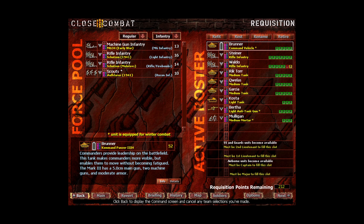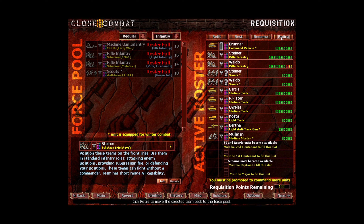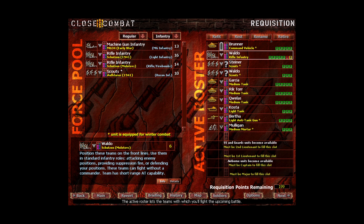We have 212 requisition points, and Waldo is our only team that has a KIA and one wounded. I do want to add two scout teams — that'll give us winter units, as well as fill in some voids where we need troops to sneak ahead. We're going to change the scout teams to Steiner and Waldo respectively, based on the requests from yesterday's video. And then we're going to remove the infantry squads — I want to get rid of the two rifle squads and retire this guy.